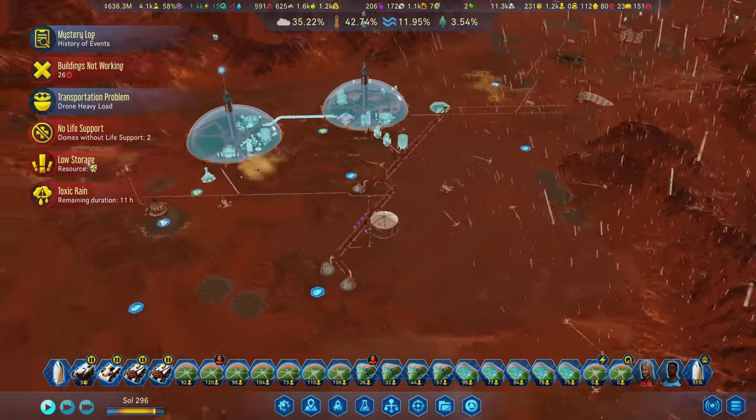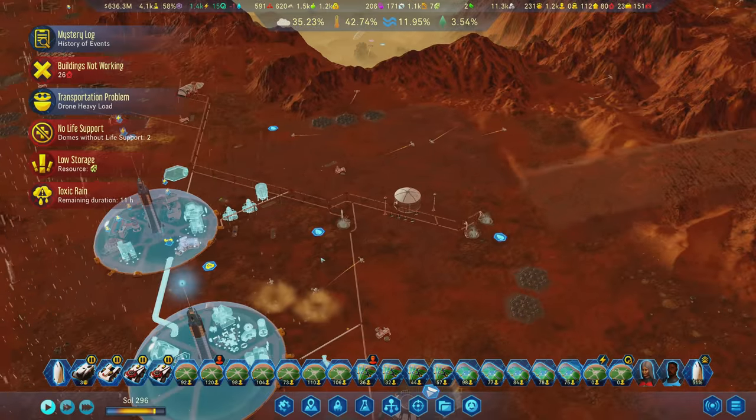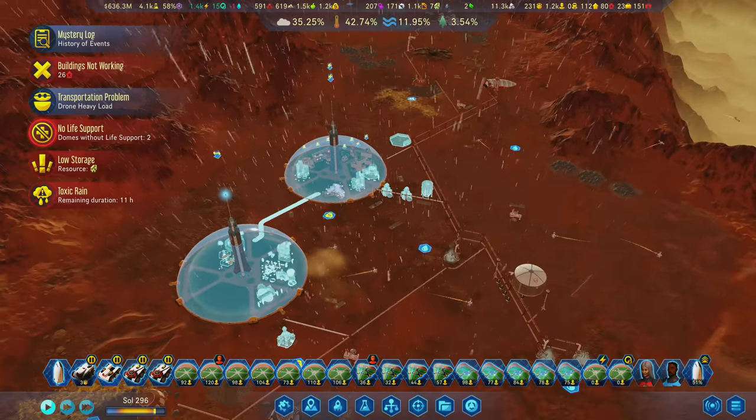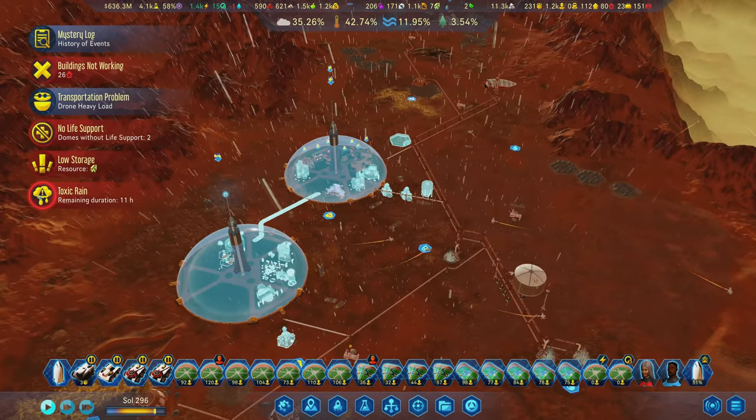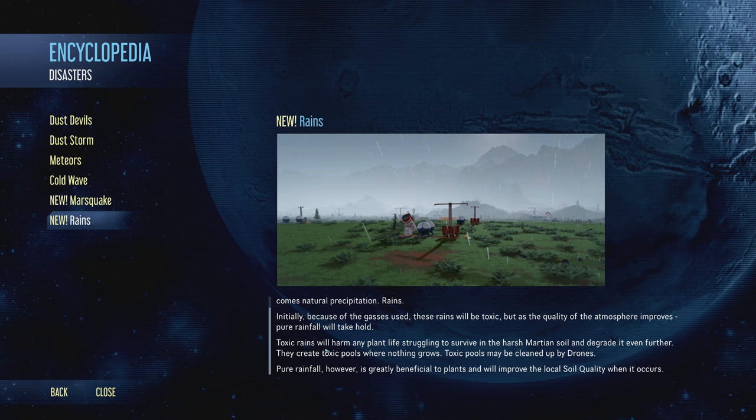Check out the rain, man. Yeah, rain. That's awesome - this is toxic rain, of course, so it's not that awesome. It could be worse, but it's not that awesome. Toxic rains will harm any plant life struggling to survive in the harsh Martian soil and degrade it even further. They create toxic pools where nothing grows, and toxic pools can be cleaned up by drones.